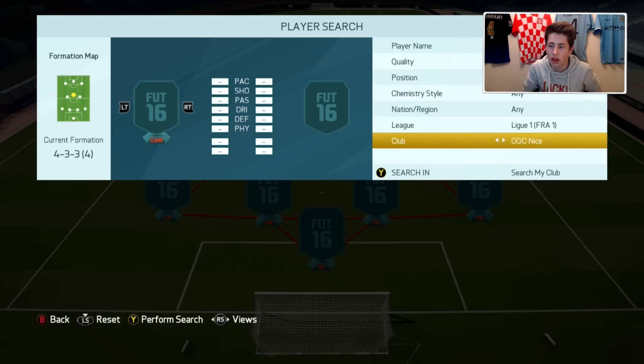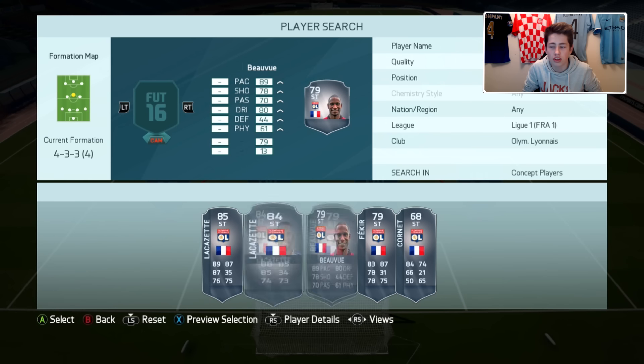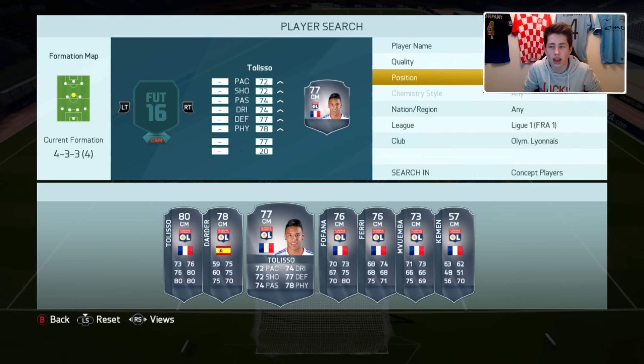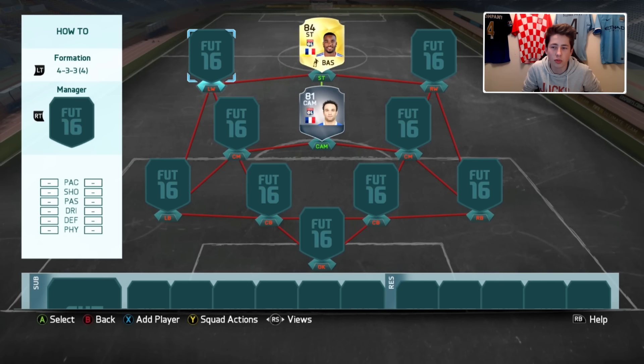Looking at Olympique Lyonnais in concept squads, we have Valbuena, Grenier, Fekir, and Bovou as options. I'm going to go with Valbuena. He has the same three red links as Lacazette, but with the hyperlink — same club and same nation — you can get both players on full chemistry in this formation. So for anyone building a similar team with different players: just use two players of the same nationality and same club in those two positions to get them both on full chemistry.